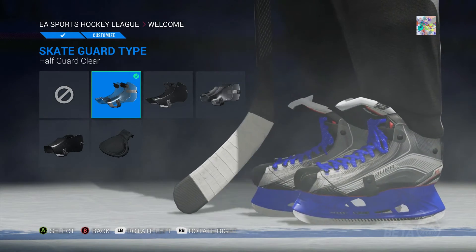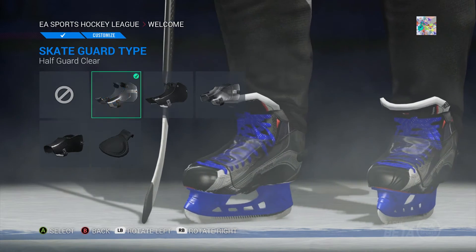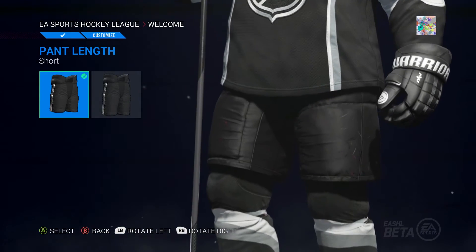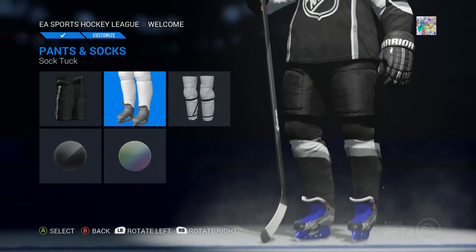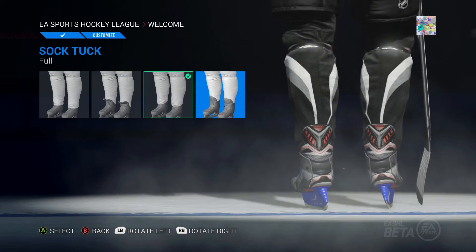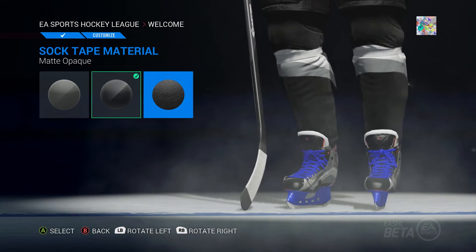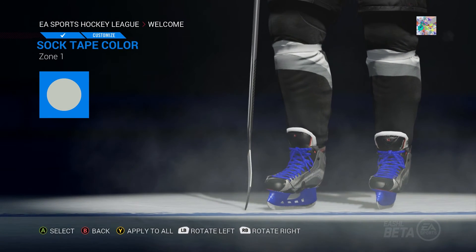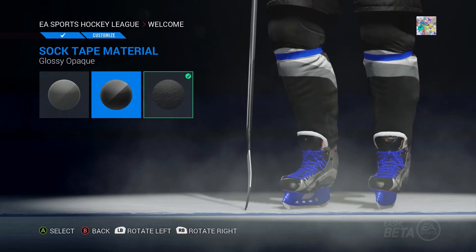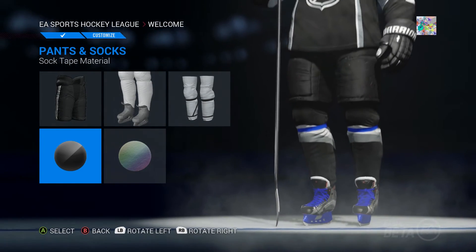Skate guard types — we're gonna put all these on because we haven't had any of these yet. Oh, it's just gonna be different colors. We might as well put that on, just protect ourselves a little bit. Pants and socks — pant length, we're gonna go short. This is what long looks like. No tuck, front, back, and full — I usually go with full so we're gonna stay on full. Skate tape material — let's change that, we're gonna make it blue again. There's the tape. You can either have clear or a nice matte — we're gonna go with matte just so you can see all of my tape.